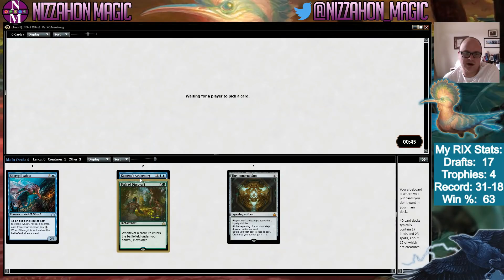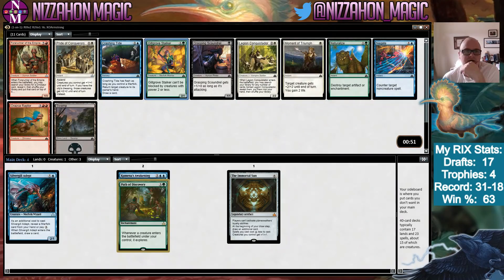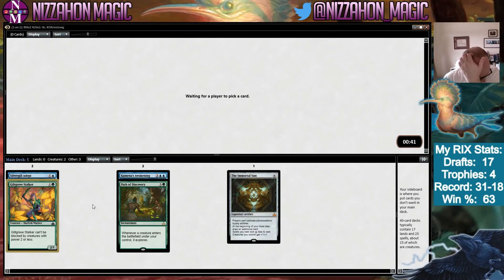We have three sweet rares that do all sorts of card draw, so that's fun. We probably want to try to take Merfolk when we can. I think Gilt-Grove Stalker is a little better than Crashing Tide. Forerunner of the Empire is very good, but I think we're trying to be blue-green here — grab ourselves another two-drop Merfolk.